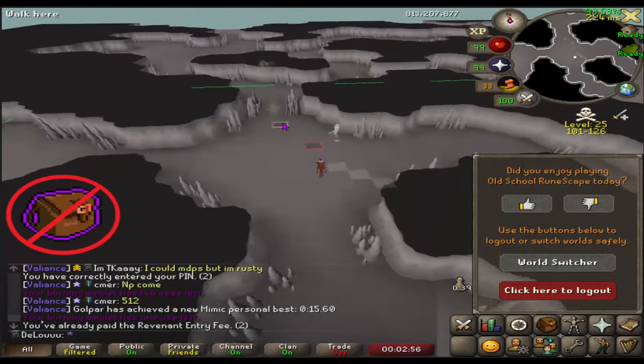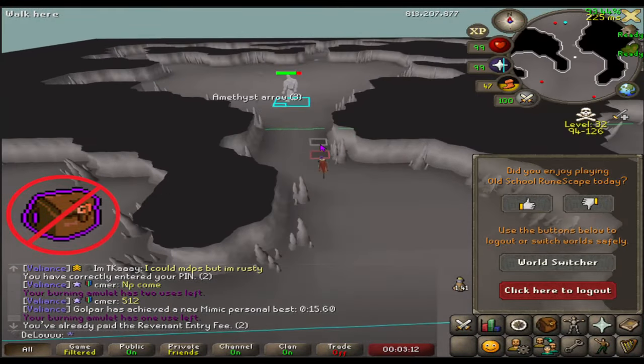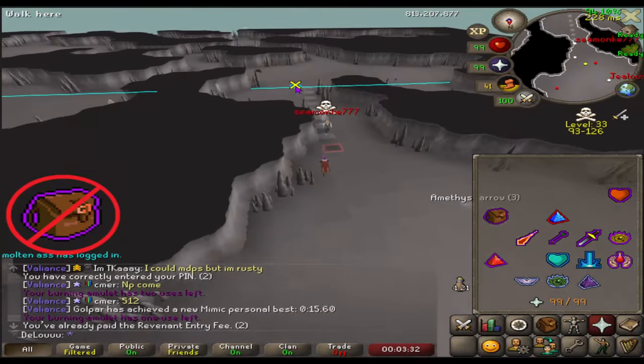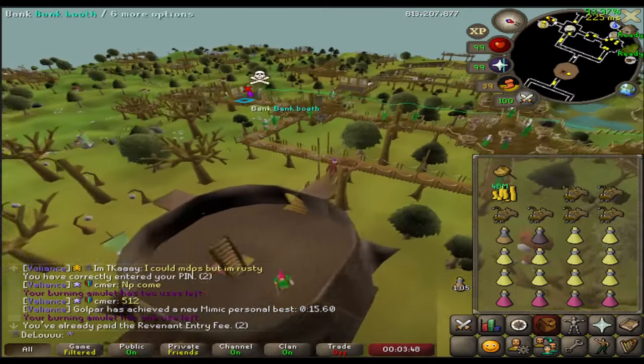Which kind of puts us towards and above that 100 mil cash stack in the bank, which might be the highest amount of money I've ever had. We ended up getting in and out easy peasy, only just saw a bunch of bots, no PKers.